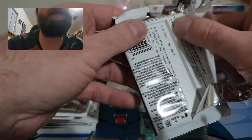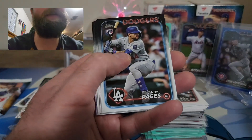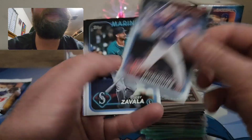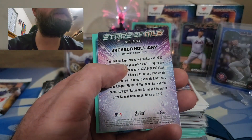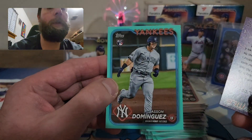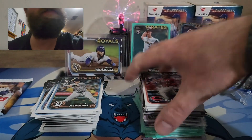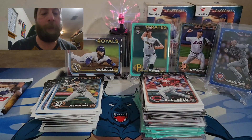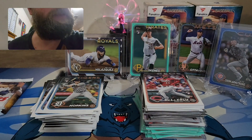Two packs left — can we pull something crazy? Oh, Jason Dominguez — is this an aqua? This will be a nice one if it's what I think it is. Jackson Holiday and it IS a Jason Dominguez aqua — that is a sharp looking card! Rookie debut — nice! Definitely getting some bangers out of these. That is a huge... well, it's definitely a hit. Top-shelf worthy for sure — he's definitely a key rookie in this set.